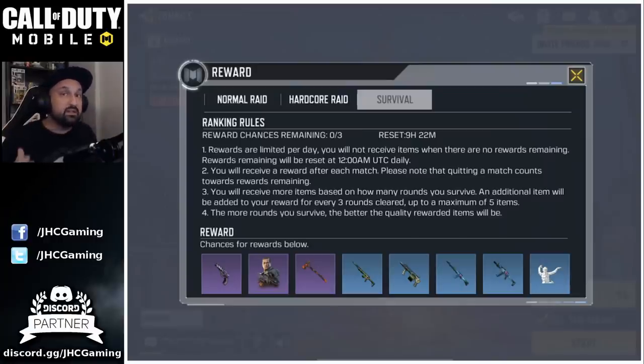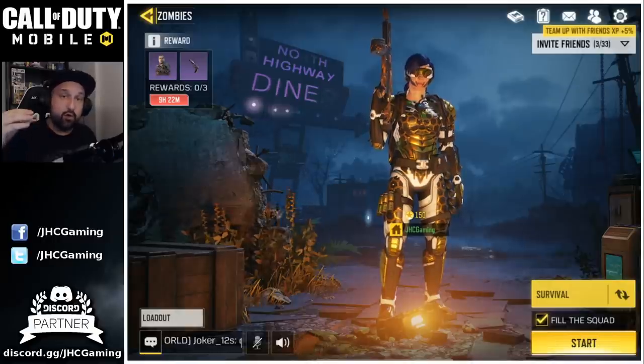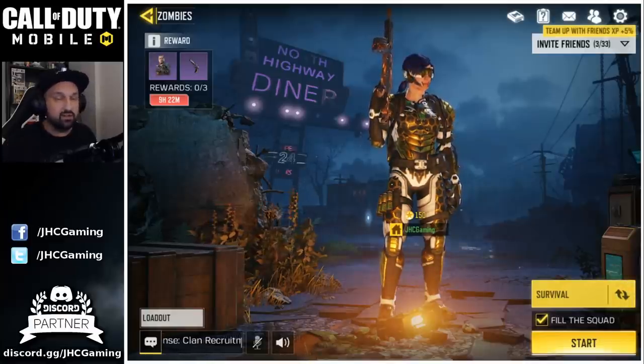You don't want to waste an hour per run — you need to do three every day. So if you can do it in around 20 minutes, that's going to be pretty good. In this guide we'll go step by step: everything you need to know for the early game, mid game, and end game to get to round 15 fast, clear round 15 fast, and then quit at round 16.